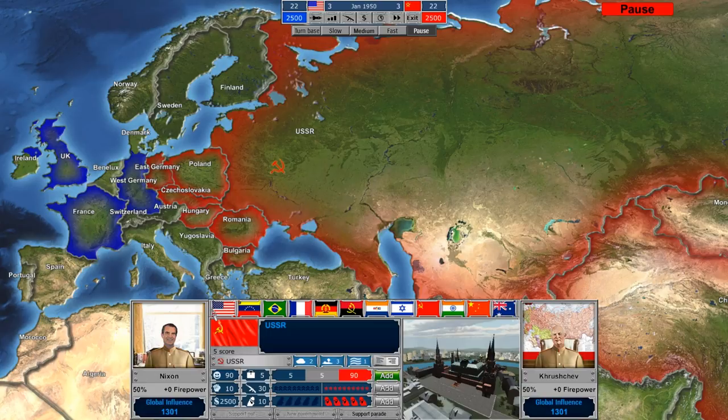Along the top here, this number 22 on both sides is the score. Right now the U.S. has a score of 22 and we have a score of 22. Your score is represented by the influence you have over other countries — the countries within your sphere of influence. The Soviet Union itself gives us a score of 5, Romania gives us 1, Bulgaria gives us 1, and so on.